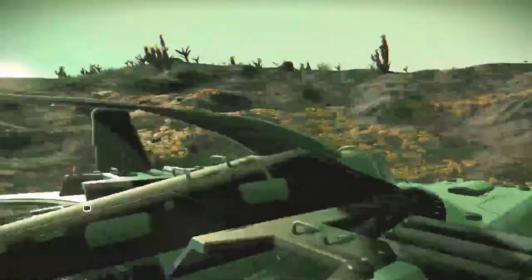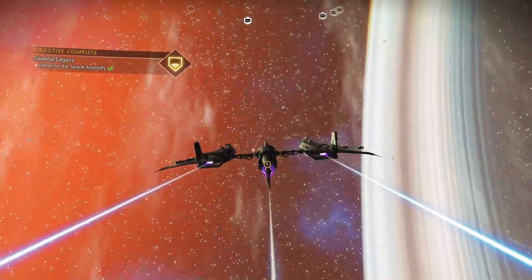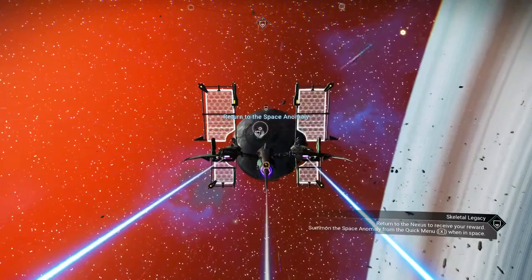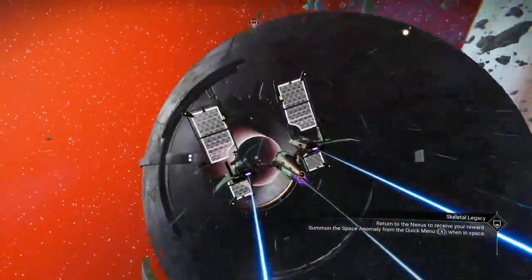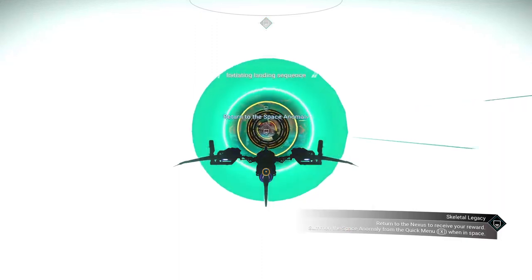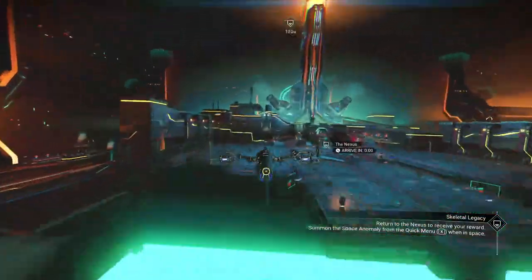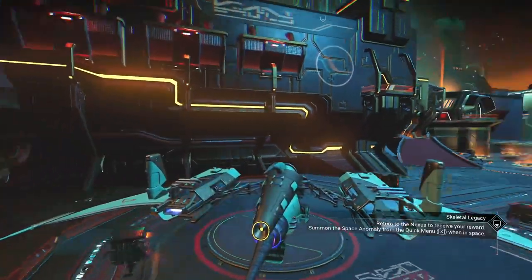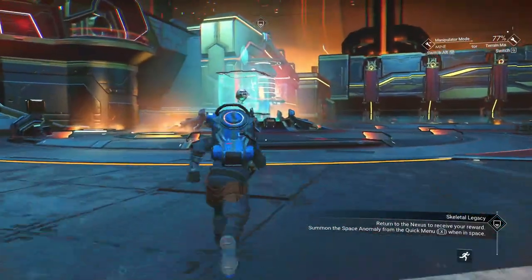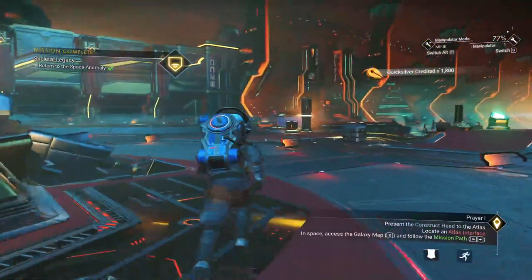All we need to do now is just jump in our ship, take off, go back to the anomaly. That was a pretty straightforward mission. There we go — let's bring it in. I think the outside of the anomaly needs a little patchwork up there; I think it was a little banged up, probably from some of the times I've slammed into it with my ship. Missed the entrance. Same landing spot — how weird, that doesn't happen very often. We'll go ahead and hit it, complete the mission. And that's it — you get your 1800 Quicksilver.